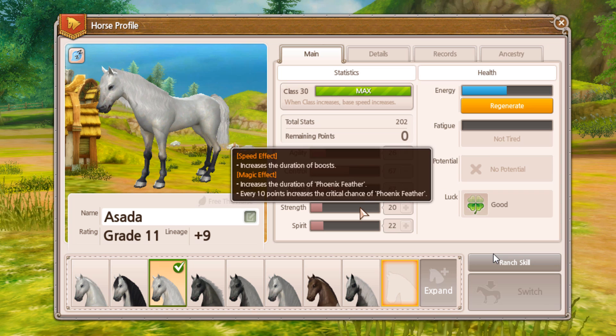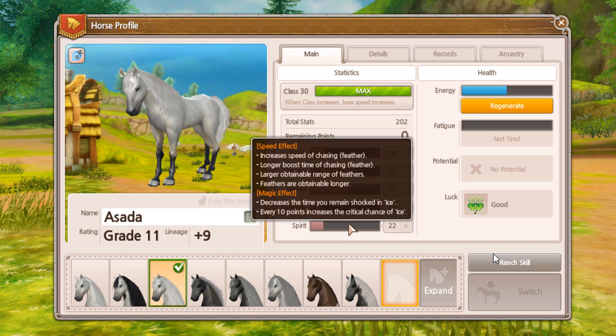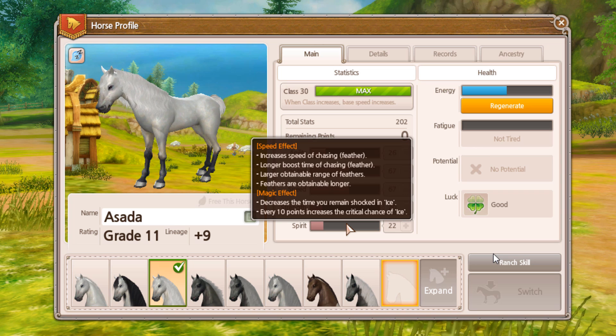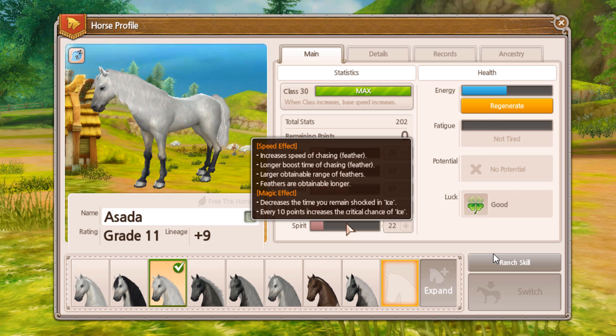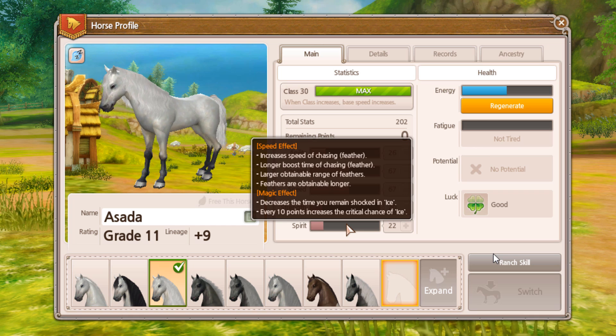Then we have strength. This increases the duration of boosts, and it increases the duration of Phoenix feather in magic races, and every 10 points increases the critical chance of Phoenix feather. Then we have spirit. Spirit increases the speed of chasing with a feather in speed races, a longer boost time of chasing feathers, a larger obtainable range of feathers, and its magic effects include the decrease of time you remain shocked in ice, and every 10 points increases the critical chance of ice.